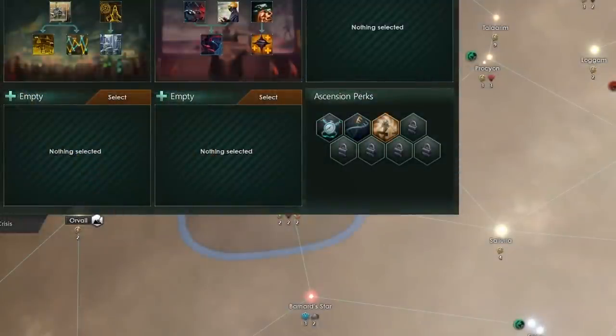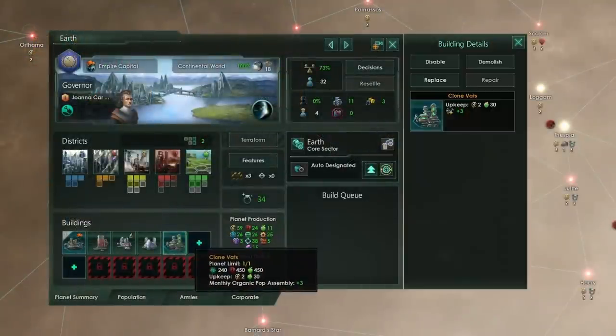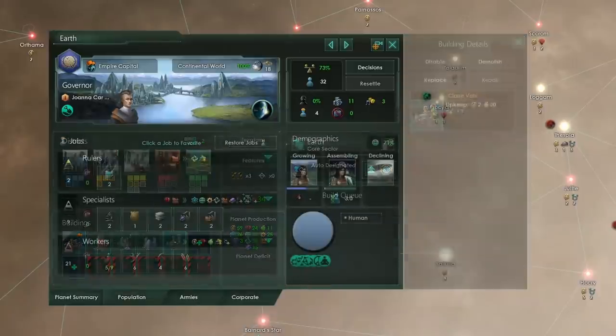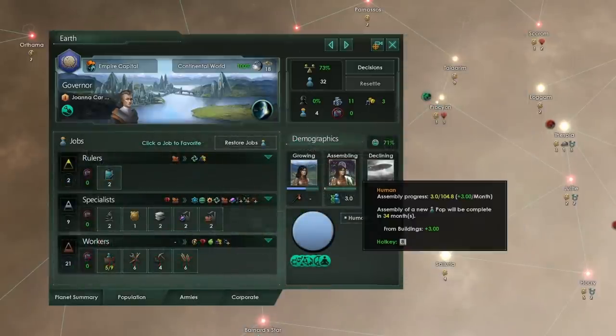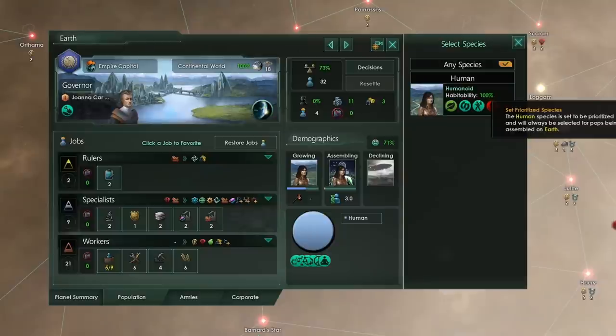In order to pull off this daring heist you're going to need to have taken the engineered evolution ascension perk, so basically you must have started the biological ascension path. That's going to allow you to build clone vats on your planets which will add monthly organic pop assembly. Now if we go to our population tab and click on the assembly, we can actually choose which type of species we're going to be assembling in our vats, and that means if we're very crafty we can actually be producing species we shouldn't otherwise be able to get our hands on.